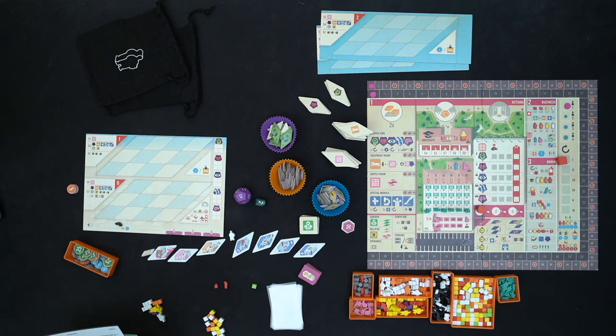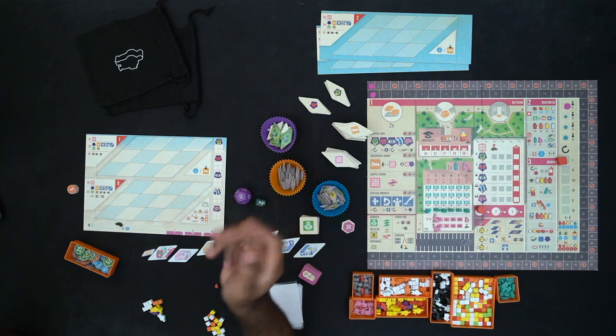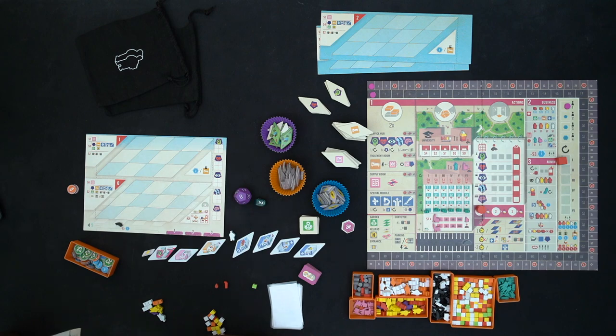For those who don't know, Clinic is basically an action point game. Your goal is to try to build up a clinic, score points, and you score points by buying victory points. You play 18 turns over six rounds — there's a whole thing going on — but it's a pretty interesting game.